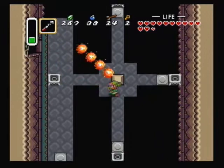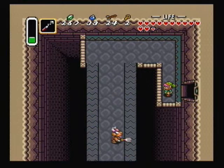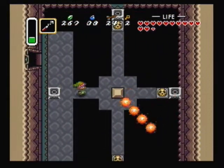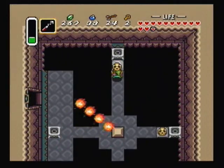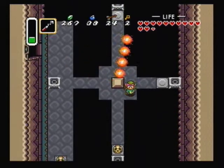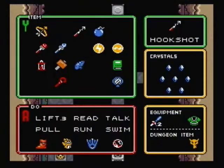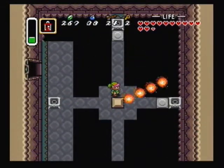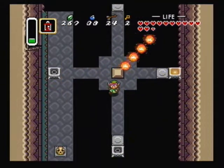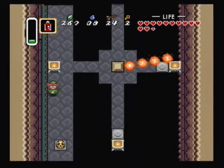We're probably going to have to light these torches with the lamp. It's not worth it to try to freeze him and risk not getting magic from him, so we'll just light these torches with the lamp. We'll start with the one at the top and make our way around clockwise.